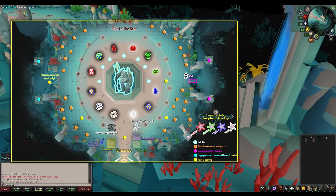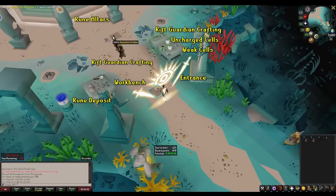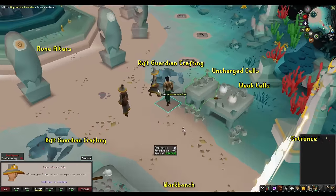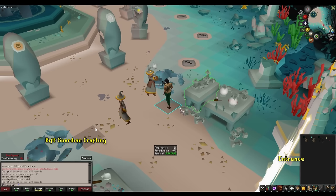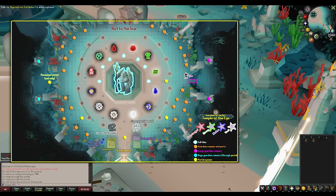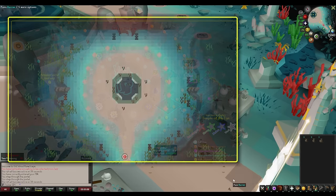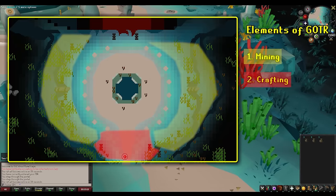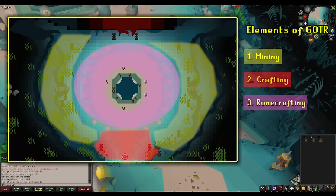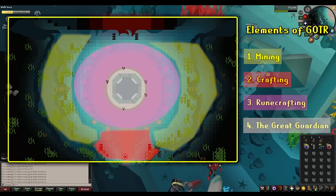Here's the map layout of Guardians of the Rift. Right outside the entrance is a bank chest, the rewards guardian, and Apprentice Felix selling overpriced runecrafting equipment. Inside the gate is the actual area where you play the minigame — looks a little overwhelming at first, but I'd say there are only four elements on the entire map: the mining element, the crafting element, the runecrafting element, and the guardian itself.